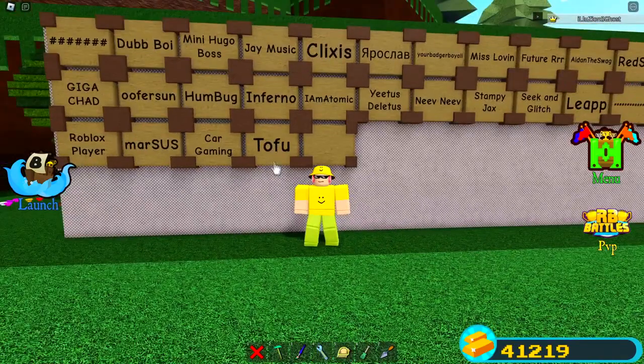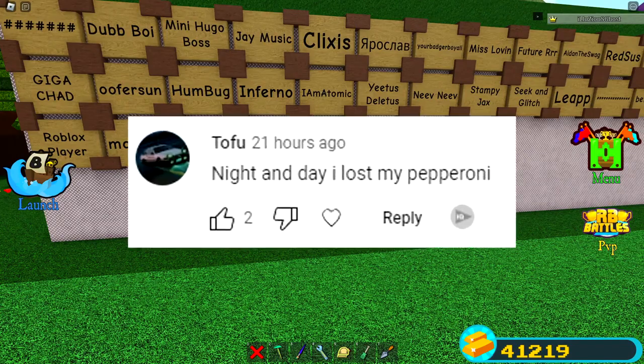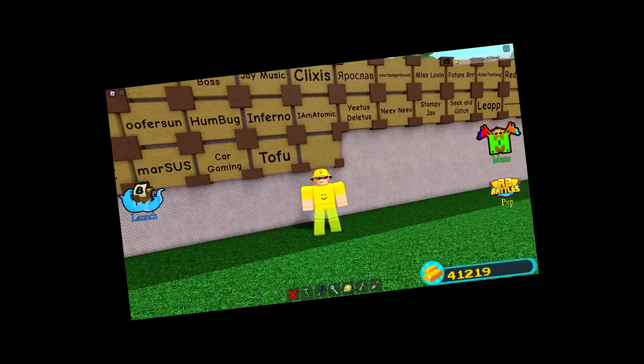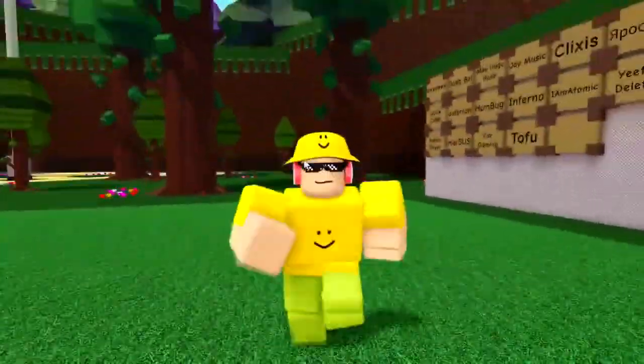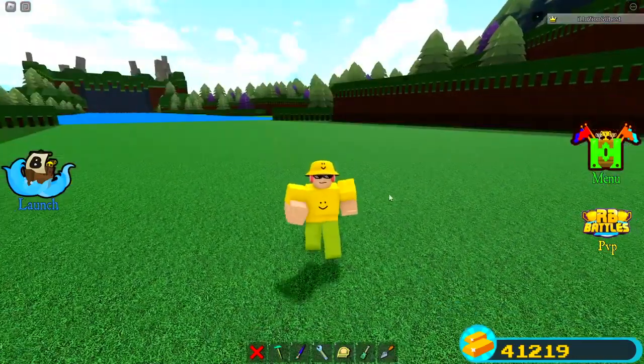We now have somebody new up on the fan wall. Their name is Tofu — congratulations Tofu for getting their name up on the fan wall. He left a very insightful comment that said 'night and day, I lost my pepperoni,' which is very sad for Tofu, but at least he got his name up. To get your name up, all you need to do is hit the like button, subscribe, and leave a comment down below.